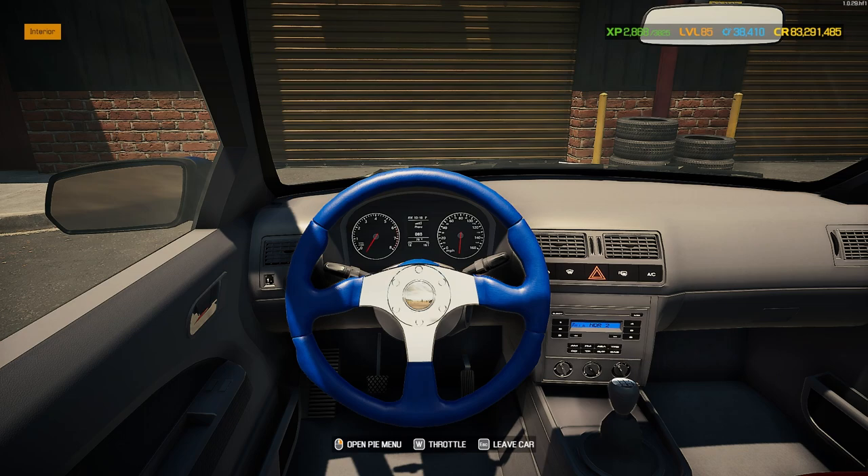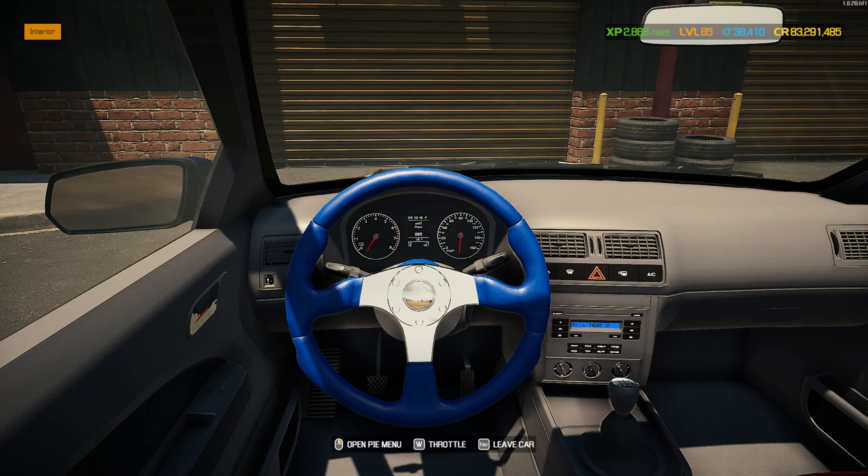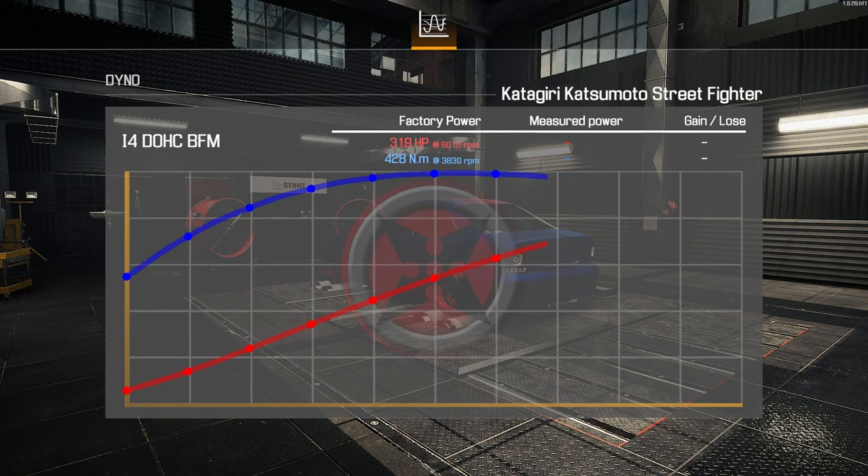It's one of the I4s — not my favorites, I'm a V8 fan — but let's give it some gas because it does have a turbo. Not the meanest at the top end but that turbo whistle gives it definition and character. Still sounds pretty good though. Let's get this beast onto the dyno to see its horsepower and drag rating before heading to the track. On the dyno with the Katagiri Katsumoto Street Fighter Edition and its inline-four double overhead cam BFM engine with 319 factory horsepower.